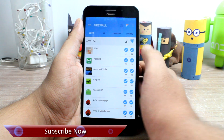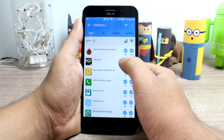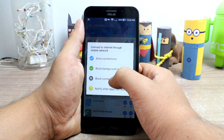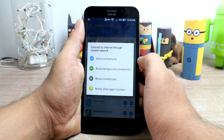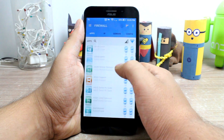Now, to block the games' access on cellular data, look for them in the list and tap on the cellular icon next to them. You'll get a few options there. Make sure you select 'restrict data' and not 'restrict background data.' From now on, all the games configured in the firewall settings will be blocked on cellular data and will only work on WiFi.